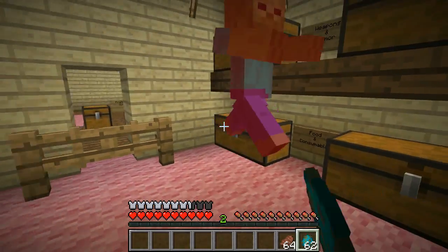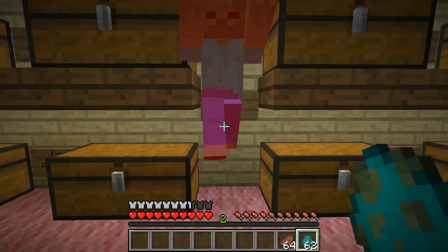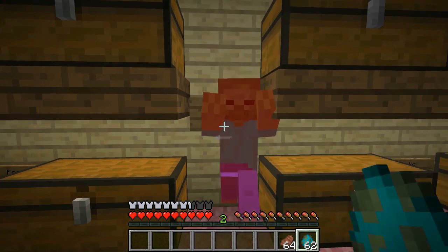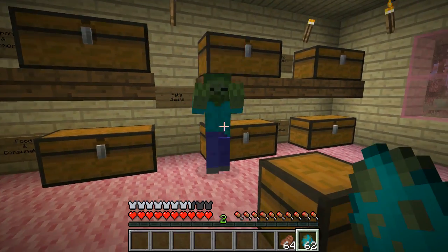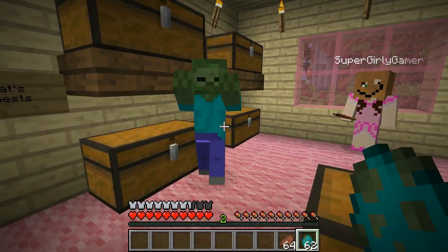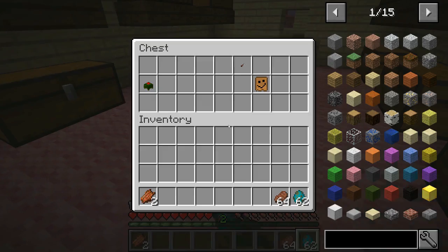Let me put one down for me. Oh yeah, this is good stuff right here - crème de la crap armor! I wish you could put a paper bag over the mob's heads. Imagine if they added it so you could put a paper bag over their head and then they couldn't see where they were going and randomly walked around - that would be so cool.